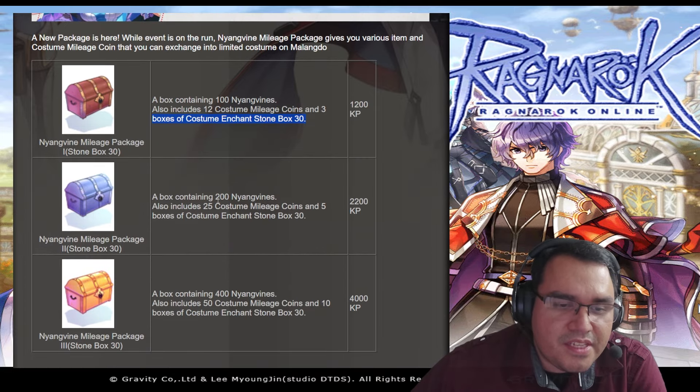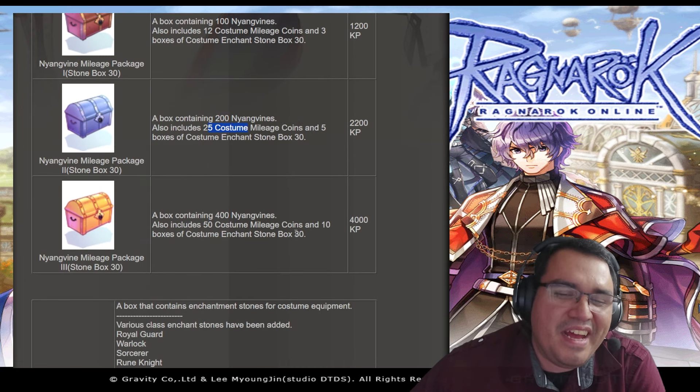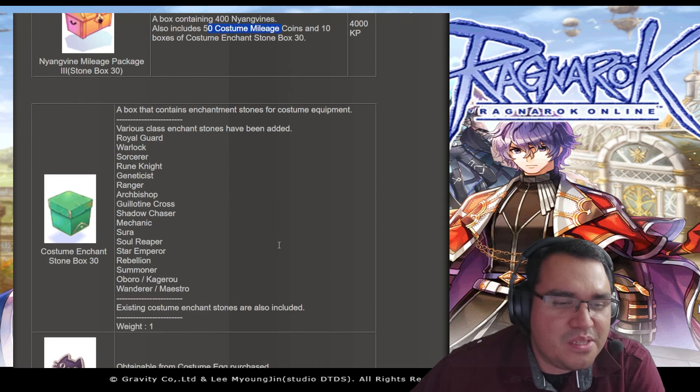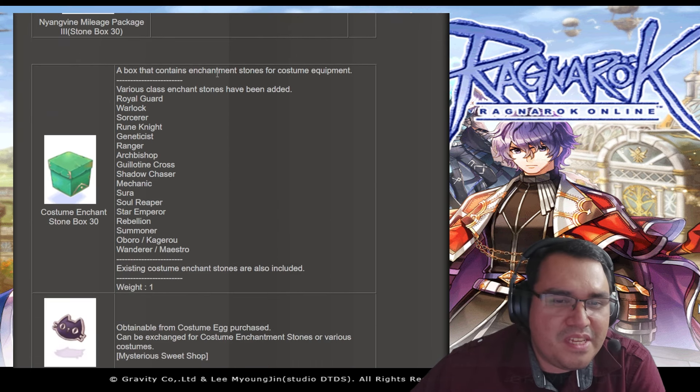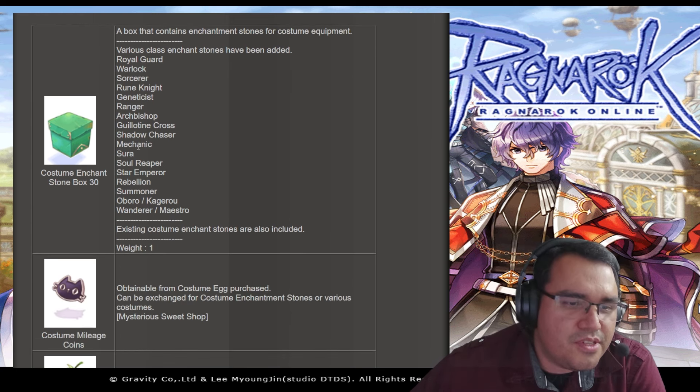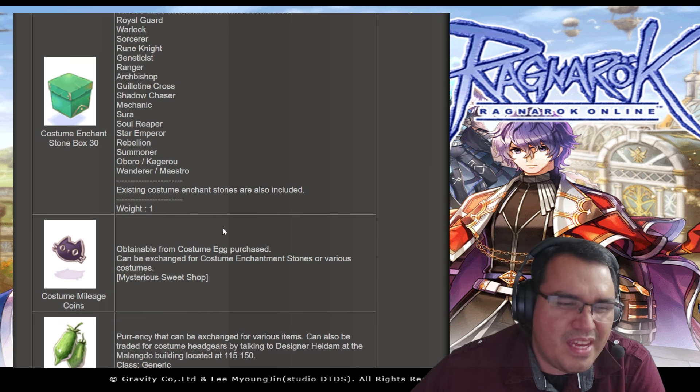There's a higher tier package at $22 which includes 25 Mileage Coins and five costume boxes. The highest tier is $40 — that's expensive — and it includes 50 Costume Mileage Coins, 10 costume boxes, and enchantment content. The boxes contain enchantment stones; the Enchant Box 30 includes Warlock sources and similar items. Existing quests are also included.